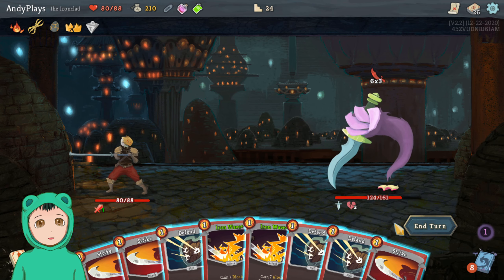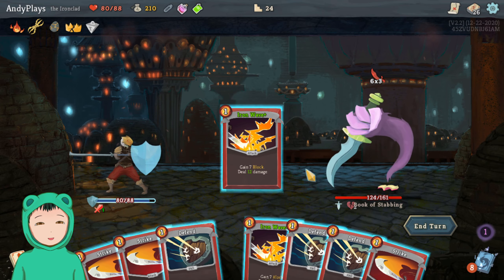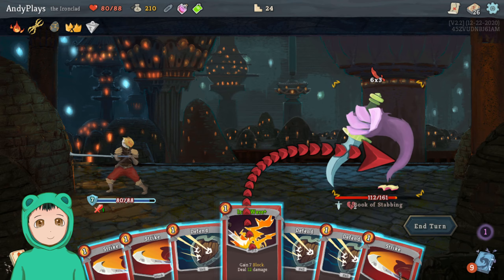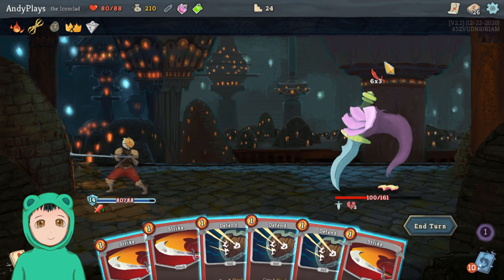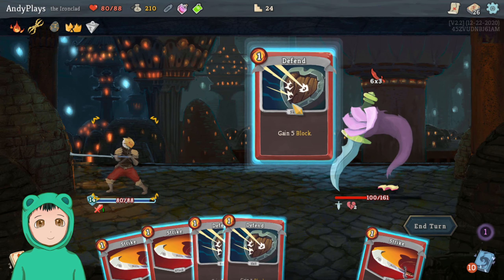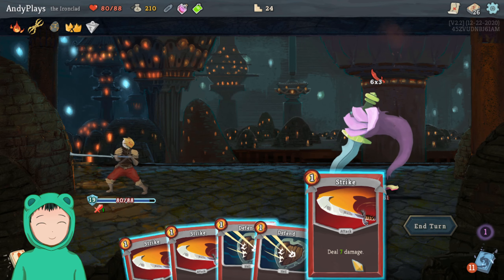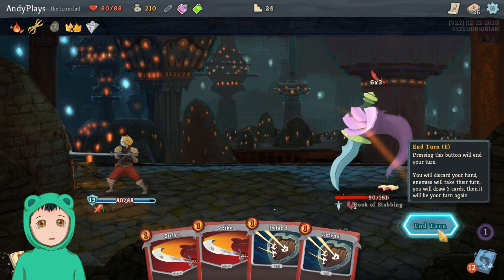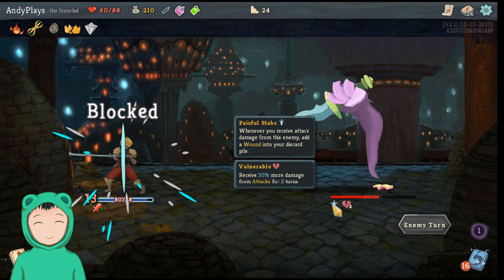The wounds, on the other hand — maybe. Six times three is eighteen. So we can do Iron Wave for twelve, so it's at a hundred. We can do one Defend to get nineteen to negate the eighteen damage, and we'll just do one Strike.